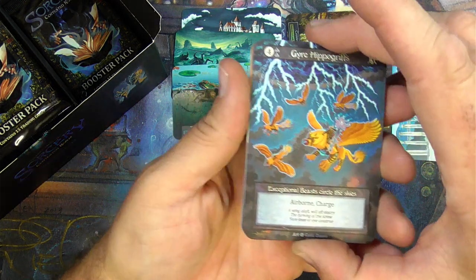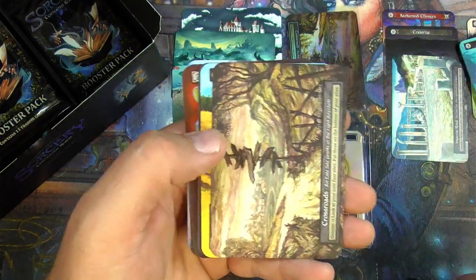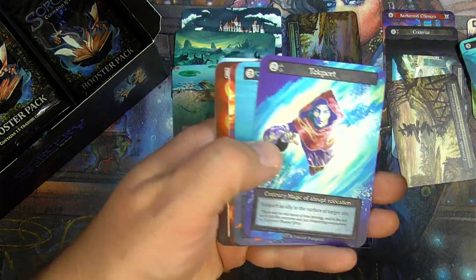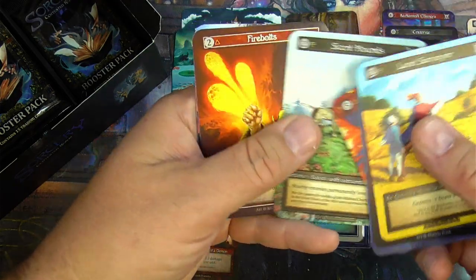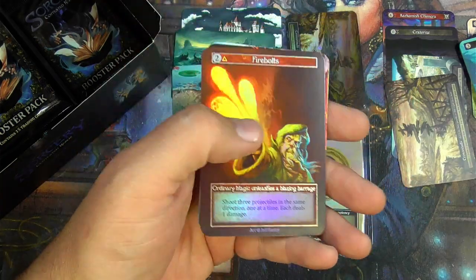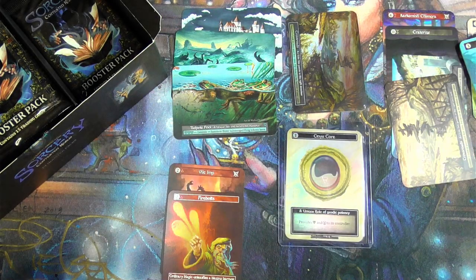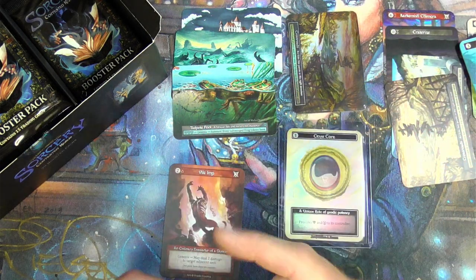Another Foil — Gyre Hippogriffs coming up here. Clammer of Harpies, Backstab. Got the Elite Crossroads. Okay, Land Surveyor. I always spread them so that it gets spoiled — it's not a big deal, honestly. Ordinary, Ordinary, Ordinary, Ordinary Firebolts — that looks really cool. That's a good foil right there. I'm sure all the foils should just get a sleeve, right? Kinda makes sense. Ordinary Firebolts.